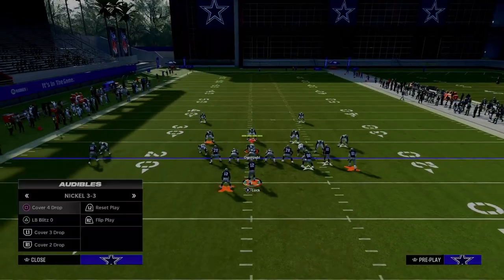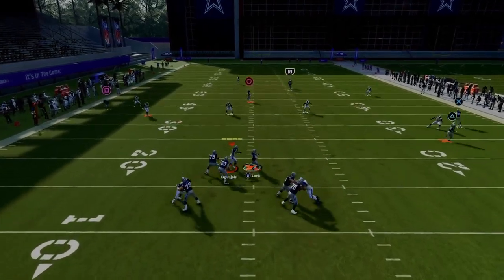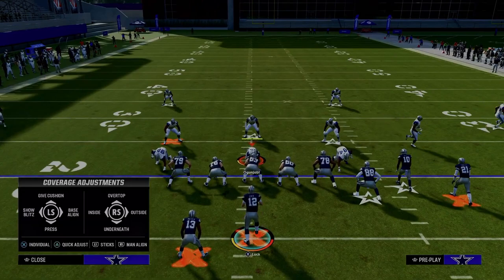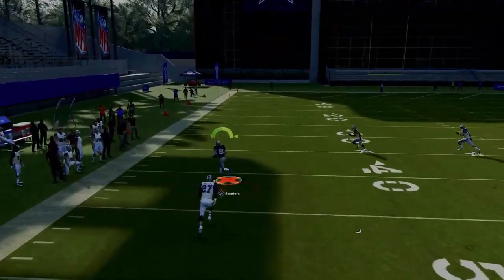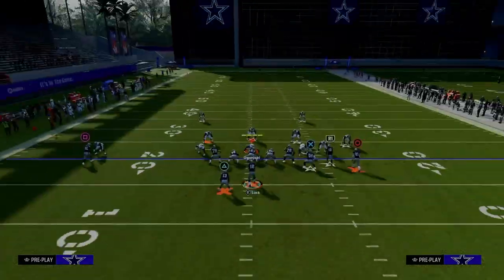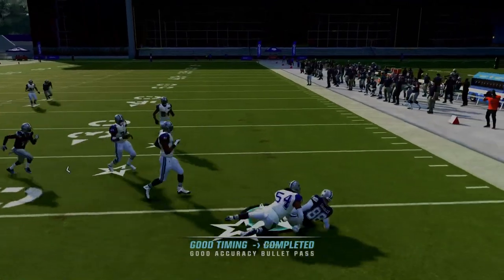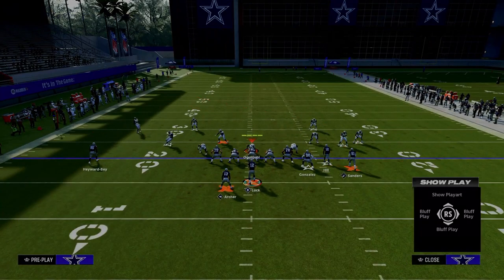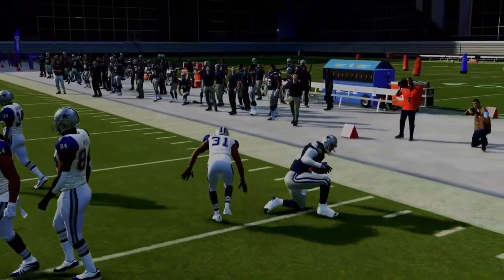Against cover four drop, once the receiver crosses the face of the safety on the solo wide receiver side of the field, you're going to be able to hit this over the top. You'll need a little more time, but generally when people run cover four, they're only sending three pass rushers. Wait for him to cross the face, pass lead left, and if you break a tackle, you could potentially have a one-play touchdown. This play also comes equipped with great quick reads. The tight end flat is a great pressure release route — if they blitz, the tight end won't get covered and you can throw this quick flat and get upfield against some pressure.